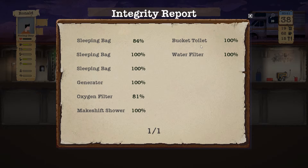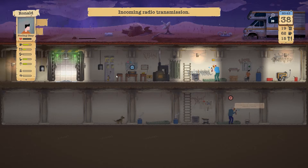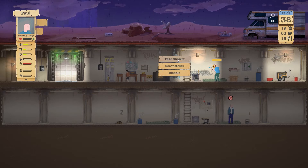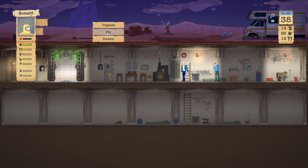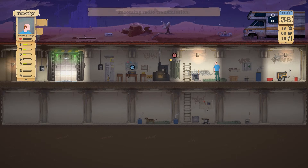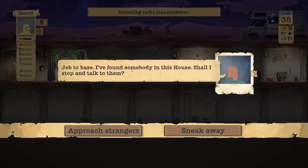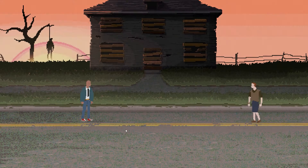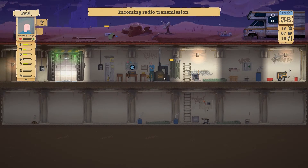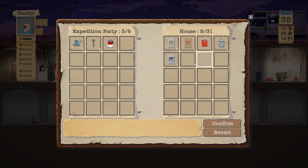Let's fix everything we can. It's raining — very good. Sleeping bags and the oxygen filter outside need fixing. Search the location. Let's have Paul take a shower now that we can afford it. Approaching the strangers at the house — he doesn't want to trade either. Not many people want to trade anymore. Let's take the food and that's about it.